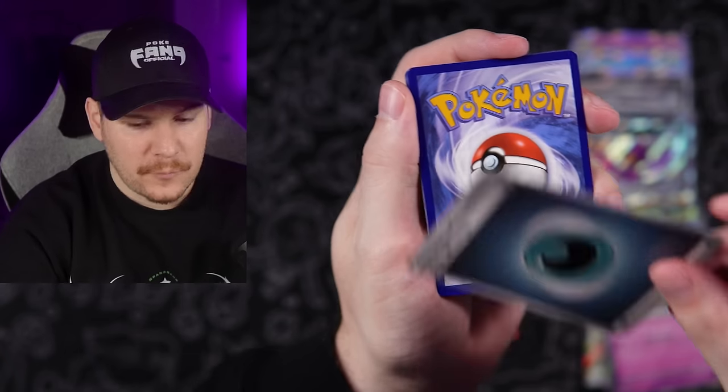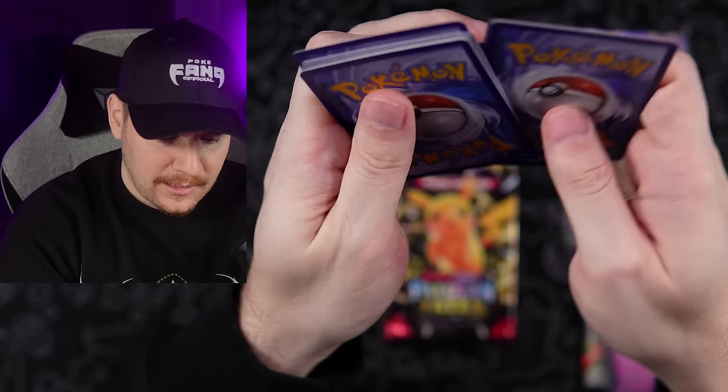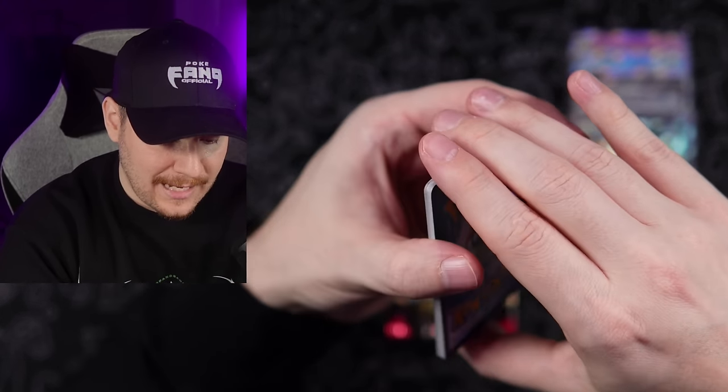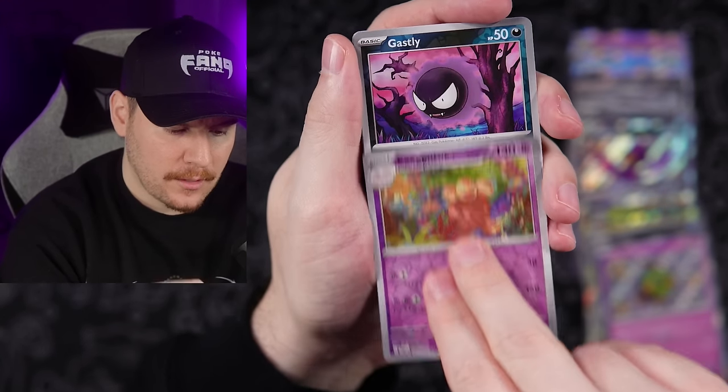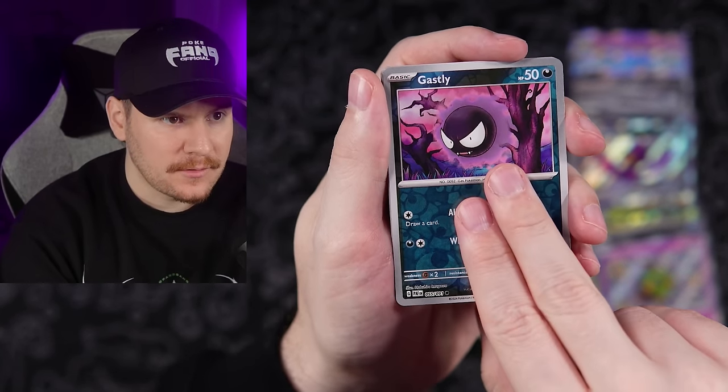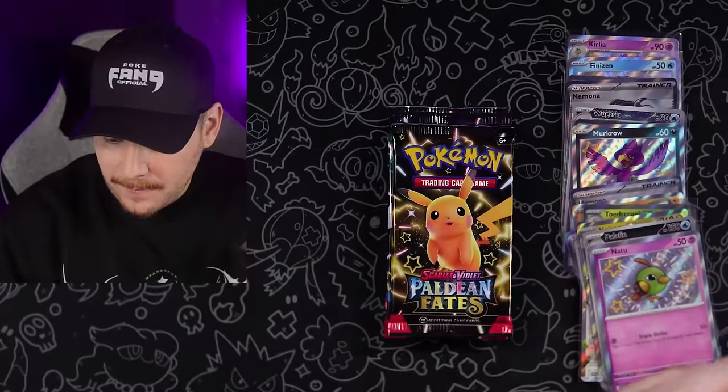Grass type — Darkness, finally! I knew if I stopped calling it, it would show up. Executor, Gastly reverse, and a Mimikyu. Another dud pack.